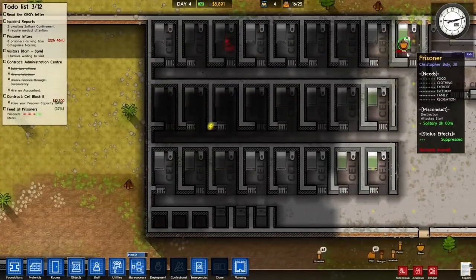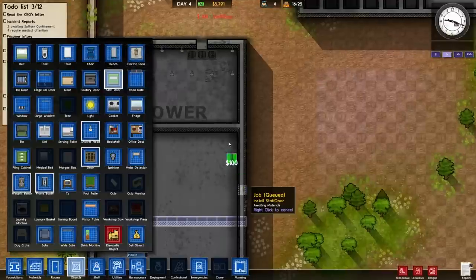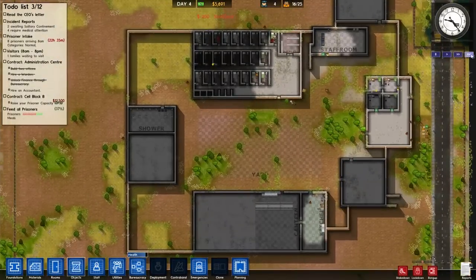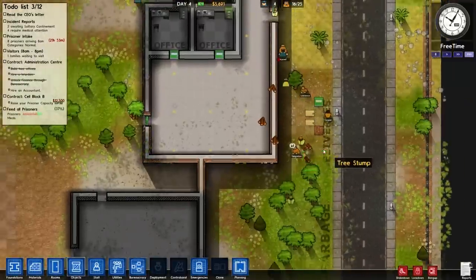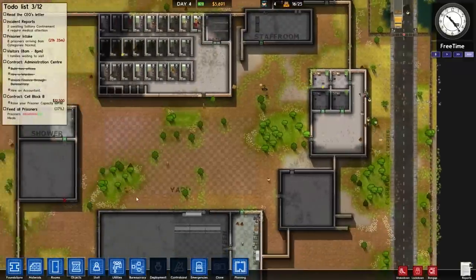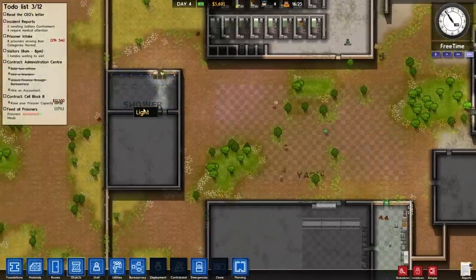My prisoner is injured and he's slowly bleeding to death inside of there. One of my staff, please do something. I ask you to dismantle the tree — one of you will dismantle the tree, so that is good to know. These guys are doing something — that one guy is bringing the staff door, so that's good.